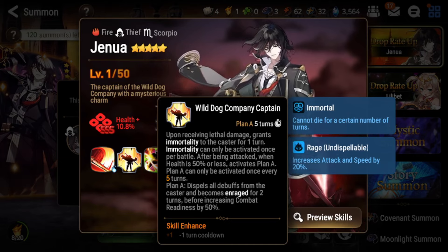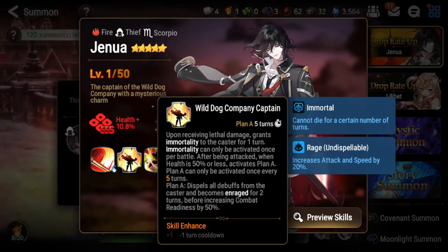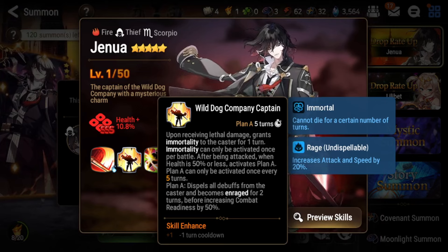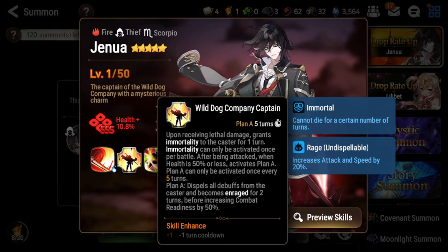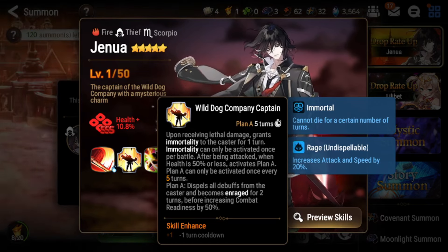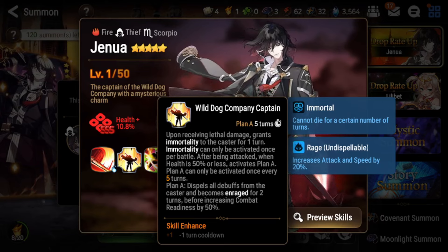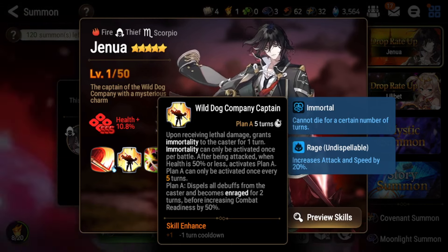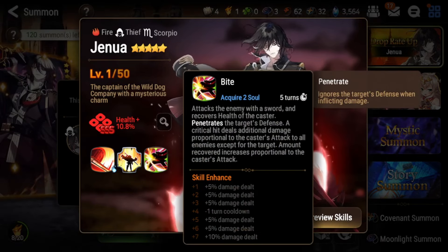You also become Enraged, which gives you attack and speed — and Rage just got buffed so it's even stronger now. You also get a CR push. What happened with Karon before is his S2 procs, and you just strip off the immortality and he dies. Well, Genua has a full cleanse on himself, so you can't really disable him. He gets enraged, boosted speed and attack, and a CR push — so he's most likely taking the next turn. Most Genuas are best at around 180 speed so you can cut in, and it basically guarantees your next turn without being disabled by blind, silence, or stun.